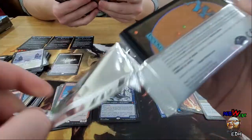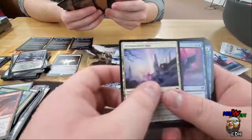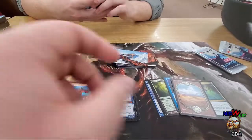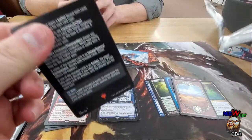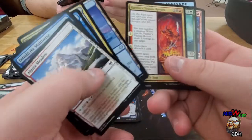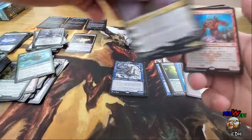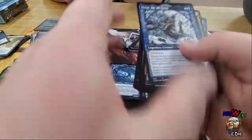A nine mythic box — not bad at all! Another foil, and we got a Realm Walker. That's a win. The Bulletin — that's solid. We got a Toski!